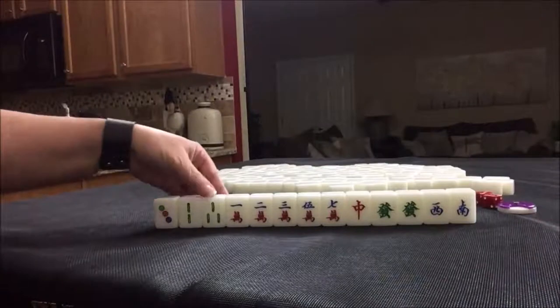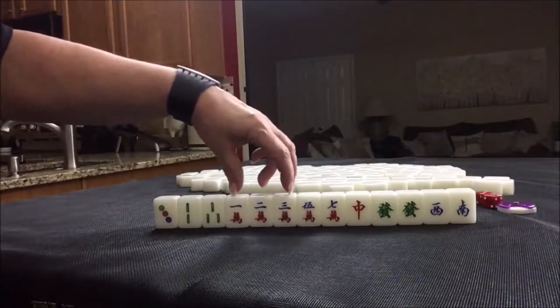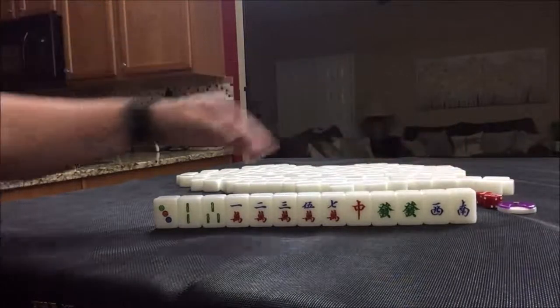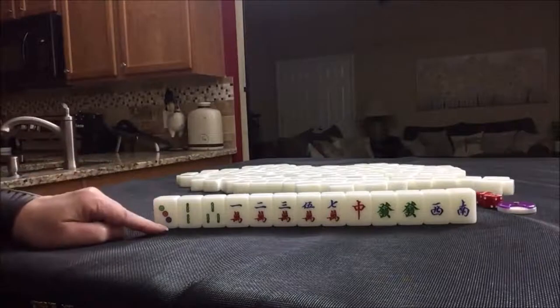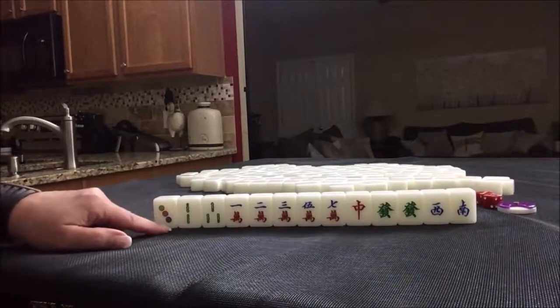I have a 2-3 in BAMs, five cracks including a chow 1-2-3, a red dragon, a pair of green dragons, and single West and South. If this were your dealt hand, what would you try for and what would be your first discards?